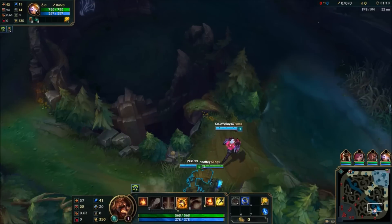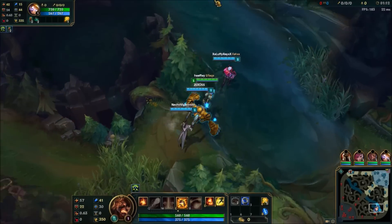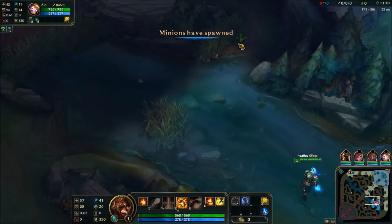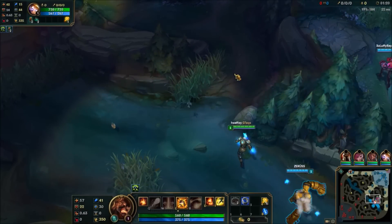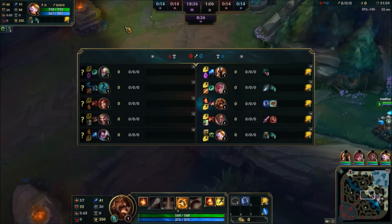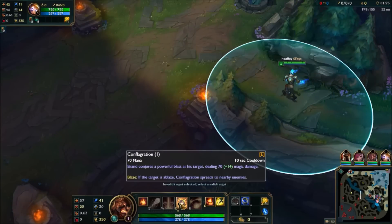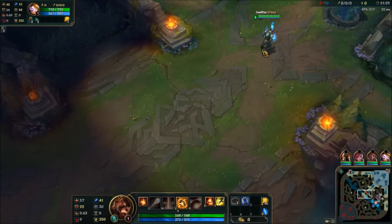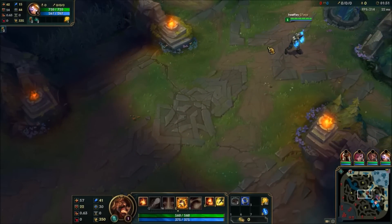I'm actually going to get my E now because it's going to make a big difference to lane. No one was there. Let's get here. Ready to flash just in case that was a trap. Yasuo. So I get my E first because obviously that's got quite decent range and I can get easy harass on Yasuo.